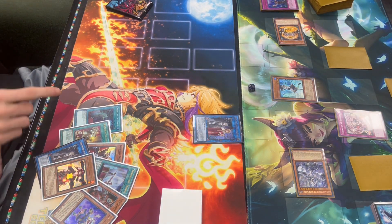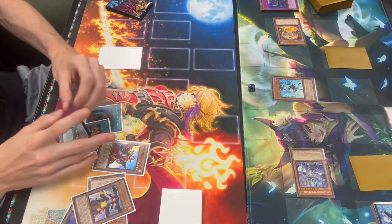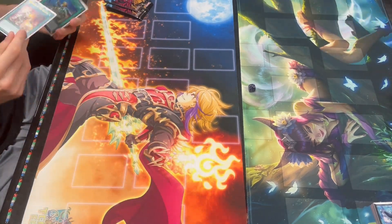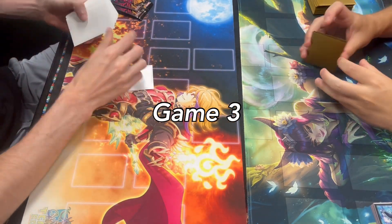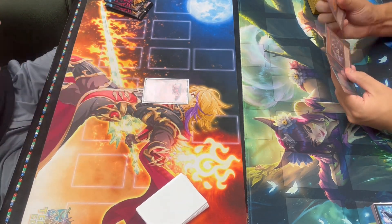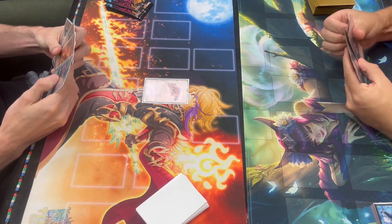This deck can play under Droll — I'm still trying to figure out all the lines it can do. This is a 40-card list currently, pretty much pure. We're going to jump into game three. There are lines you can do without going through Isolde — like you can summon Dolphin from the deck. I'm still learning, but Red Layer touchdown, and I have Dolphin in hand.